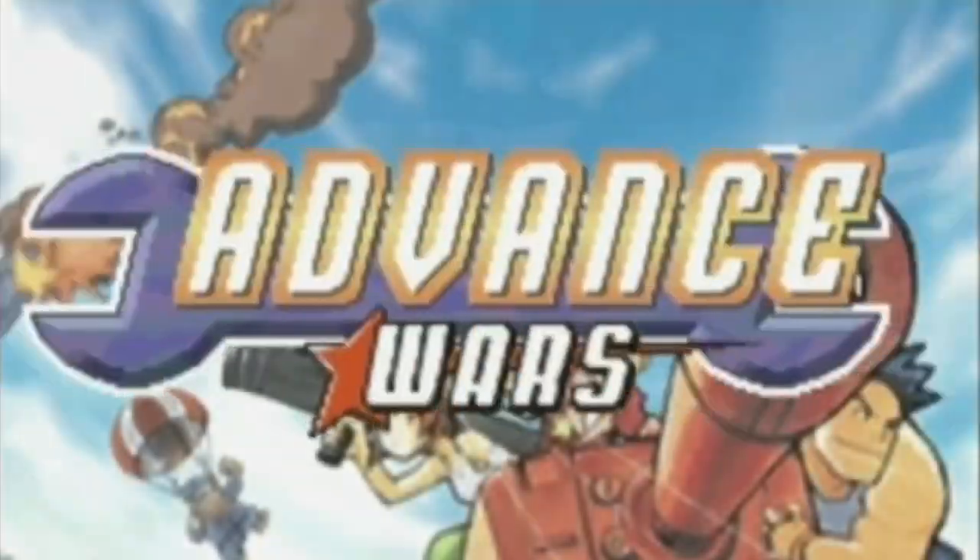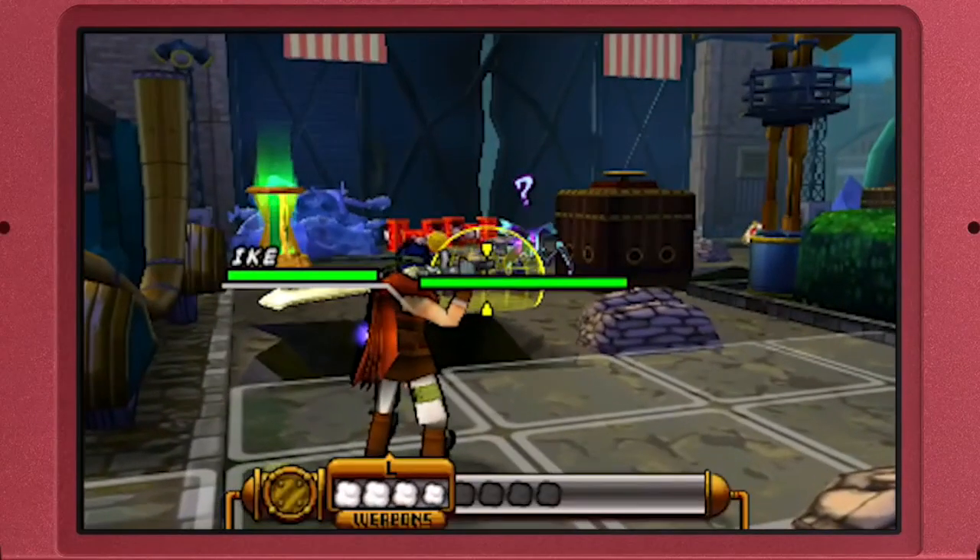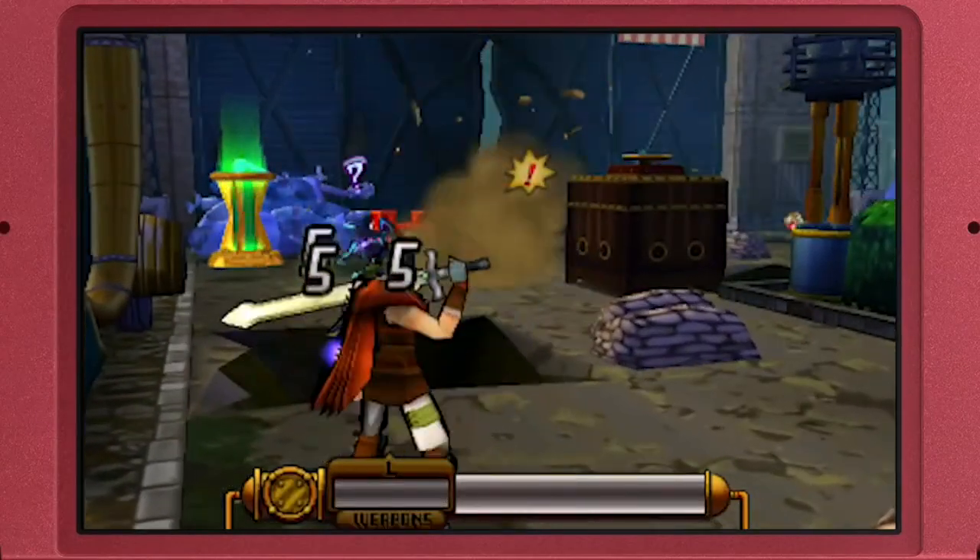Codename STEAM is developed by Intelligent Systems, the developers of the Fire Emblem and Advanced Wars series. The game works on 2DS, 3DS, and New 3DS, and costs £34.99 in the UK and $39.99 in the US.